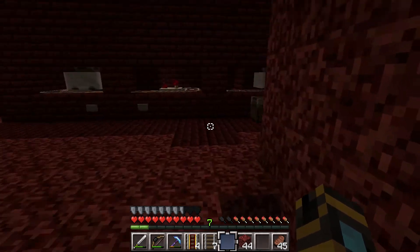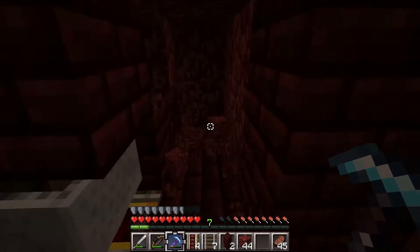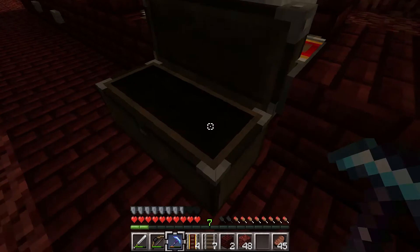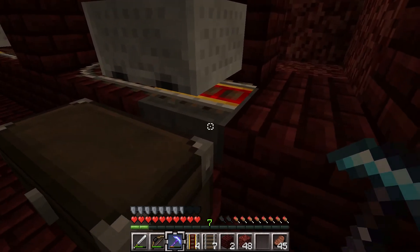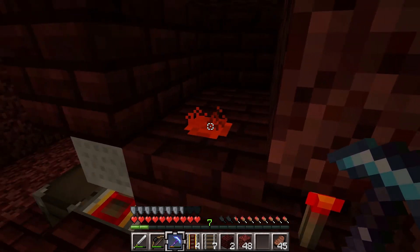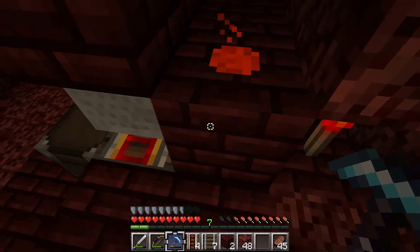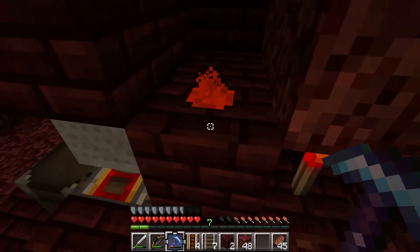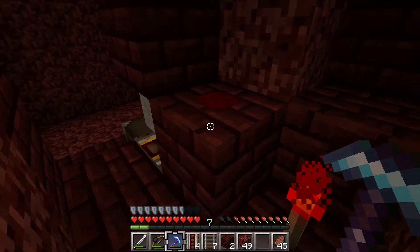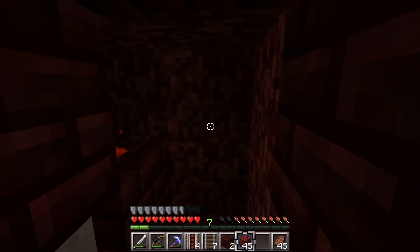It goes up top and hopefully we can get there before it stops. This hopper pulls it into this chest. Once that hopper is done pulling all the nether brick out of there, the comparator underneath this block will no longer send a signal, so this will turn back on, which turns that redstone dust on because of the configuration here. This redstone torch powers this block — it kinda seems like it should power that block directly, but I guess not, especially with the dust there. But when you put that block in, it carries the charge over.